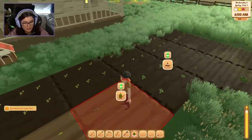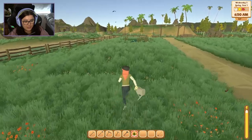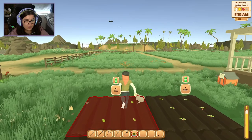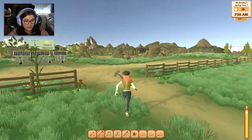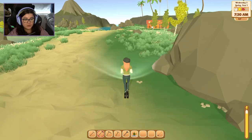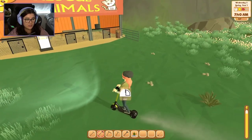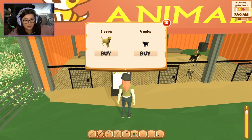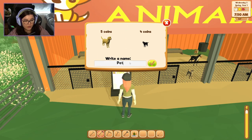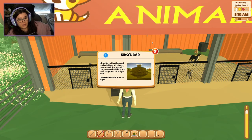I emptied my watering can — it seems to take about 10 tiles to empty it. I wonder if you can upgrade your tools. Let's go say hello to the rescue animals and take the scooter over there. There's a sign that wasn't there before. We can either buy this dog or that cat — I'm gonna buy the cat. I'm going to name it after a Pokémon: Litten. It looks like it comes tomorrow at dawn.